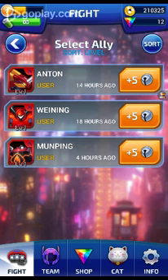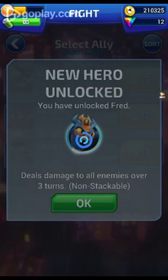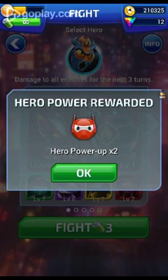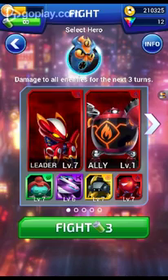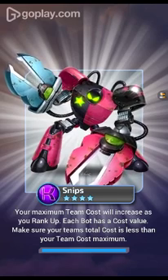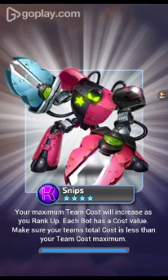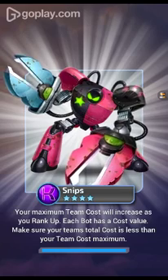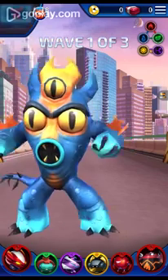Let's see, I can use Anton, Weining, or Munping. Let's use Munping. I can use Fred — it says new hero unlocked. Deals damage to all enemies over 3 turns, non-stackable. Hero power rewarded, hero power up times 2. Yes, I can use Fred. Fred is so cool. Your maximum team cost will increase as you rank up — each bot has a cost value, so make sure your team total cost is less than your team cost maximum.